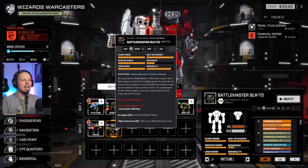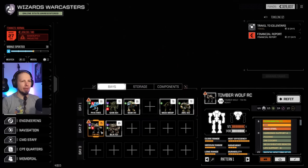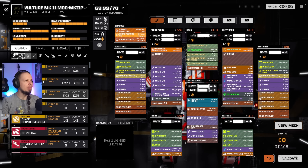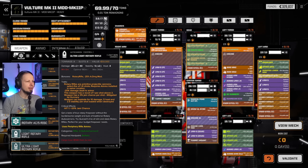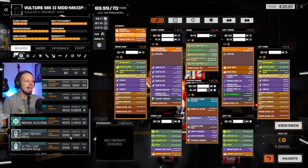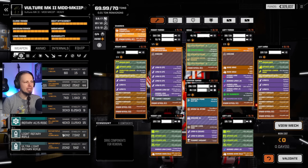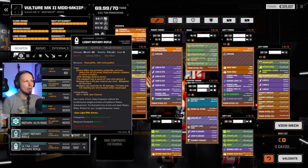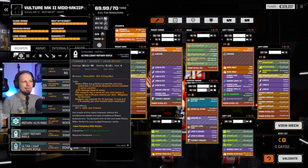Thinking about a ballistics build — which mech would be better for it? I think the Vulture would be good because it has mediocre mobility. The good old ultralight rotary rifle — it's not even a light, it's an ultralight. This is insane. For two tons, we deal 40 damage. And for three times the weight, we get 50% more damage out of this light rifle. This ultralight is so damn good. The jam chance could be mitigated — let me check my equipment real quick.